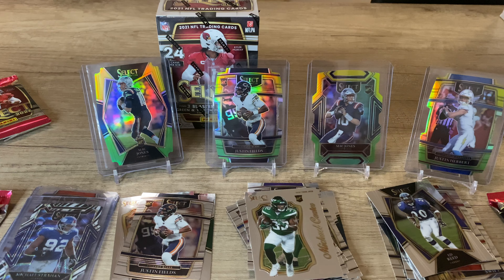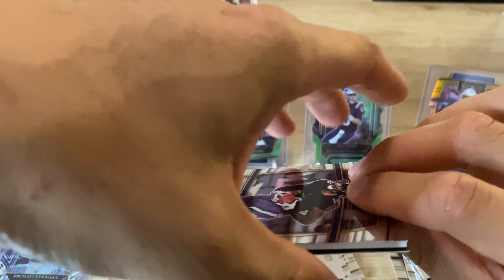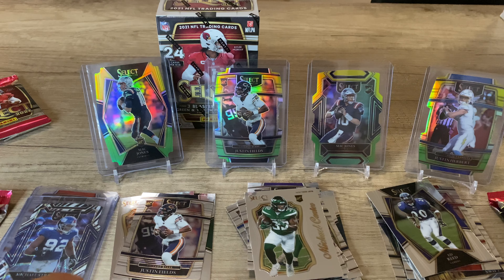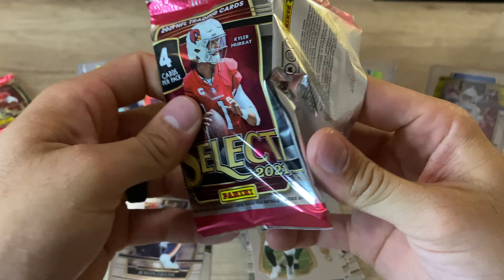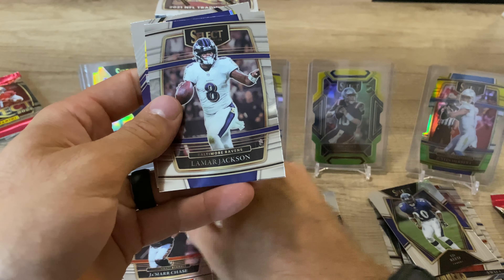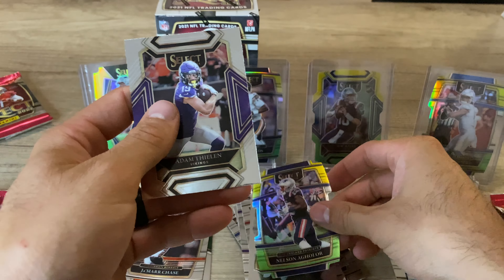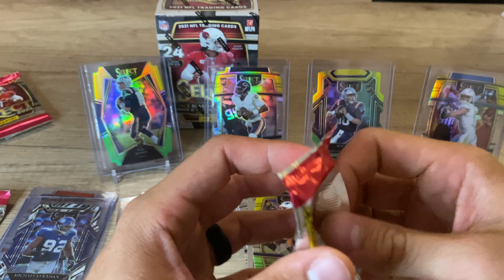Sorry for the technical difficulties — I ran out of storage on my phone, so we had to switch over to my wife's phone. As I was saying before that happened, we got a mem card, so I'm going to save this for last to build the suspense. I love the suspense. Opening this pack: Jamar Chase — don't hate that — Lamar Jackson, Nelson Aguilar, and Adam Thielen. Not terrible, love the Jamar Chase.